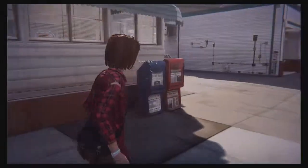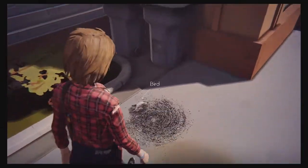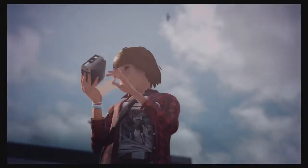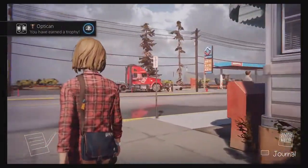The next picture — you're going to go around the diner right after talking to the guy. There's an ant pile with a dead bird in the middle. Take a picture of the ant pile and the bird. That's going to be another picture, and that will cover all the pictures required in that area.